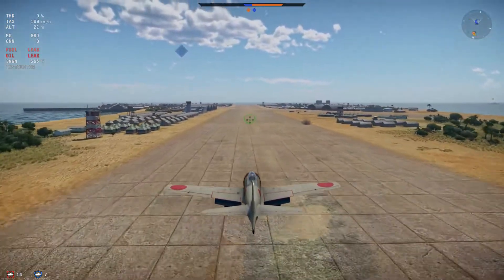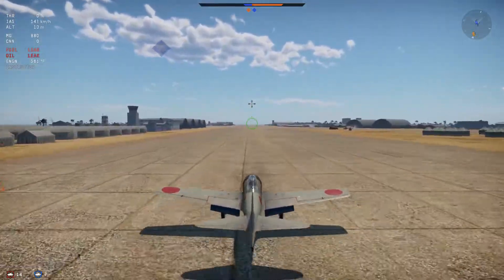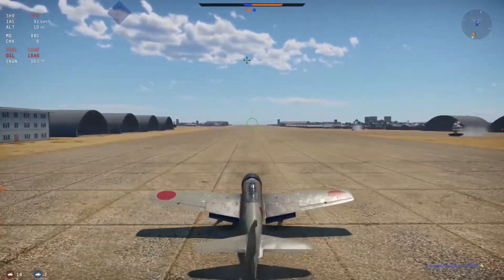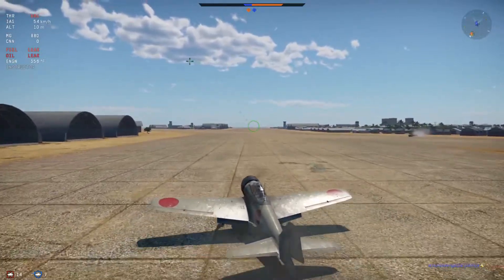So how do you land an aircraft in Air Realistic Battle? As Chuck Yeager said, if you can take off again after a 30-second repair, it is a good landing. If you can log in and fly the aircraft the next day without paying Silver Lion repair costs, it is an outstanding landing.